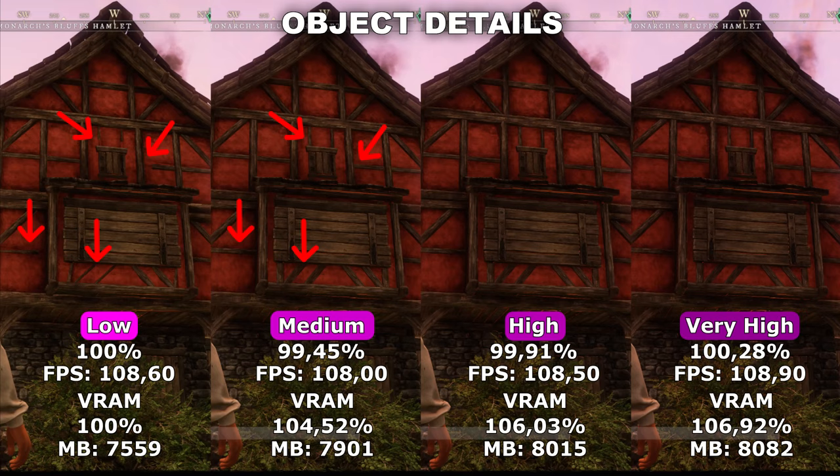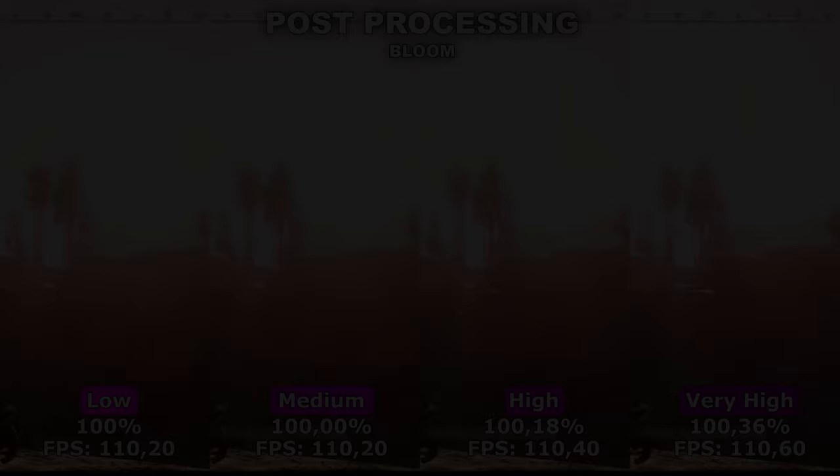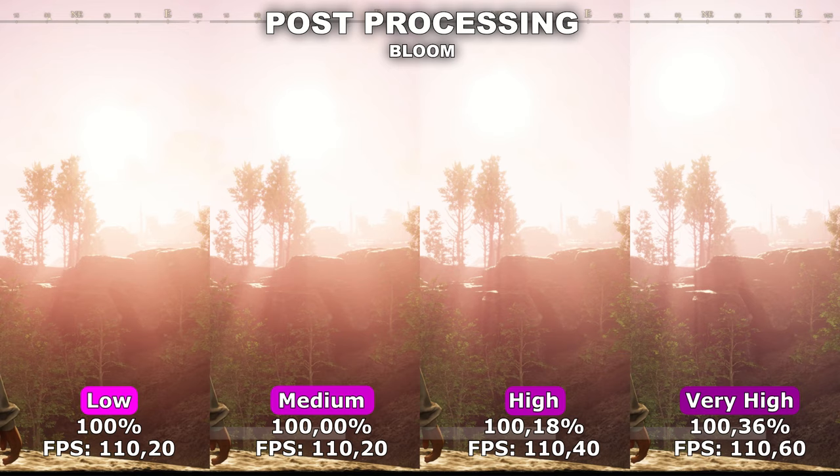Next up, we got Post Processing. Post Processing can affect a lot of different sub-settings under it since it's more of a category of settings. In this game, it doesn't actually tell you what this setting will affect, which makes it a bit more difficult to test. From my research, I found both what Nvidia says and what other people confirm. It should, in theory, affect HDR, Motion Blur, Depth of Field, and Bloom. I can't test HDR because I don't have an HDR monitor, but the three others I can test and see whether that is actually valid.